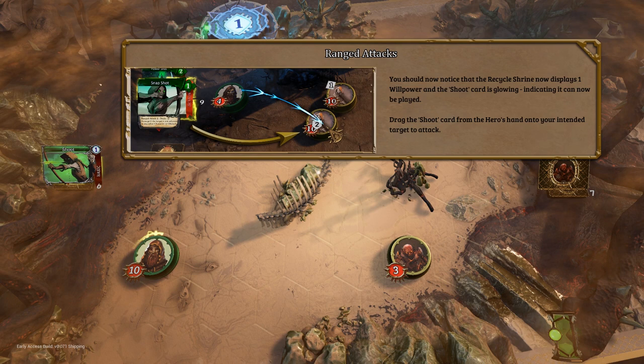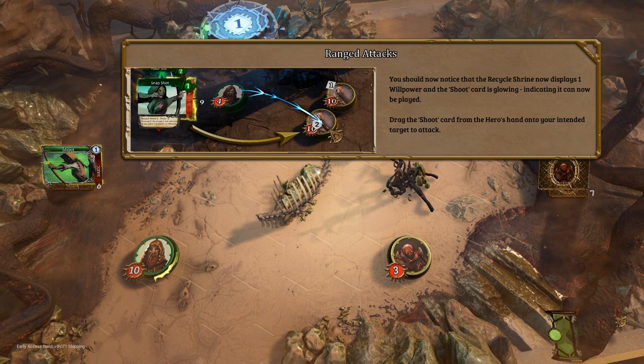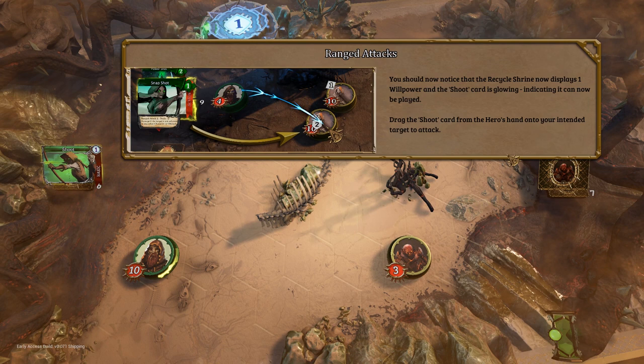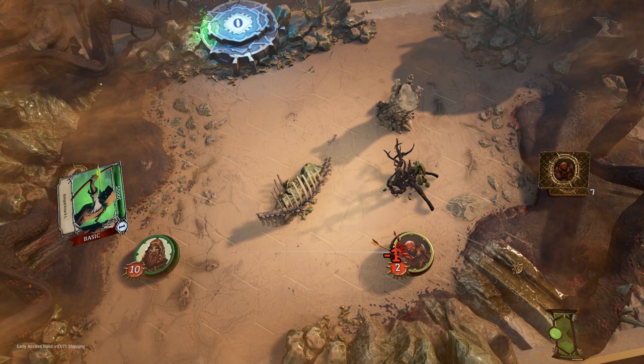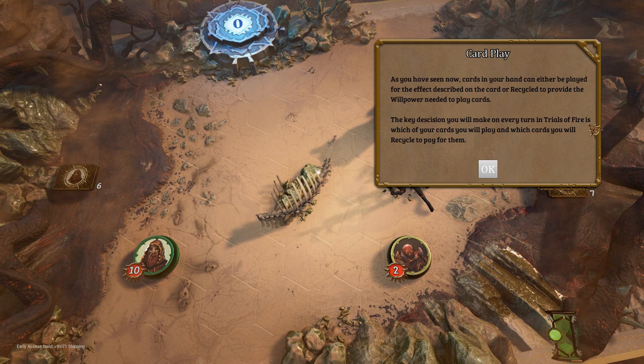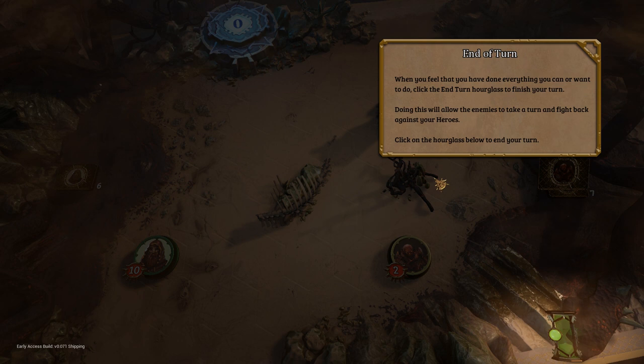The game volume is a little loud — I'll turn it down. This one's actually quite loud. I'm glad I turned it down before we started. Now that it's an acceptable volume: you should notice the recycle shrine now displays one willpower. Drag shoot from the hero's hand to this guy — pew. As you see now, cards in your hand can either be played for the effect described on the card, or recycled to provide willpower needed to play other cards. The key decision you will make on every turn in Trials of Fire is which of your cards you will play and which you will recycle to pay for them.